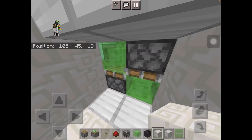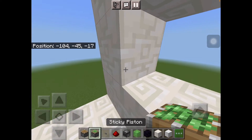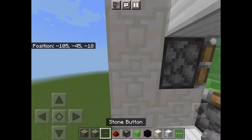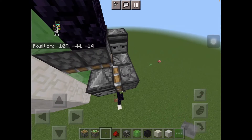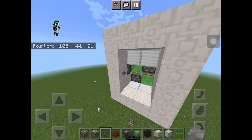Then what you want to do is break right here, put a sticky piston facing this way, there, put a stone button here, come over here, press this button, then break the button, and then you can just press this button and it will go down.